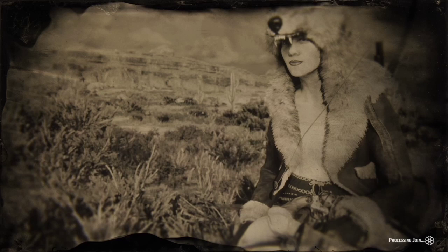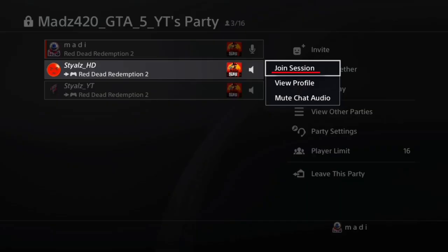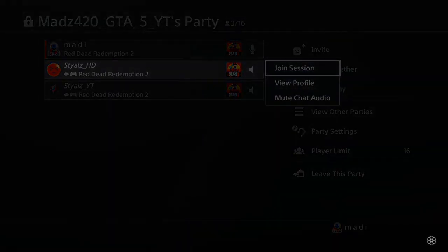Once you have that ready, pay attention to the processing join in the bottom right corner. As soon as that disappears, quickly double-tap your PS button or your Xbox button and join back to the person's lobby that you're standing next to. What's going to happen is it should put you straight back into that person's lobby.